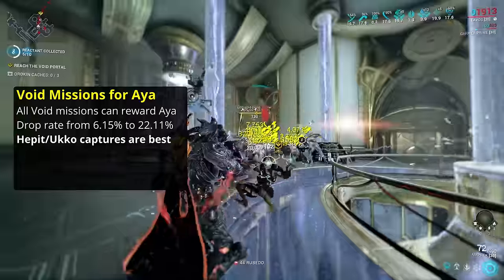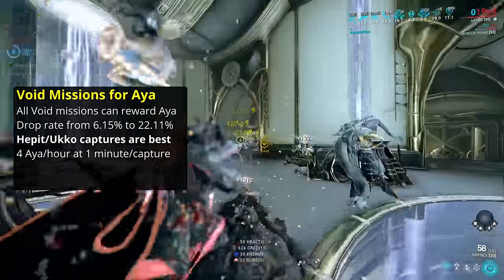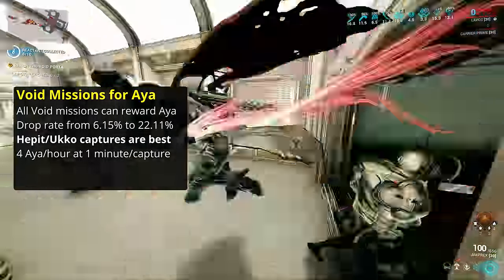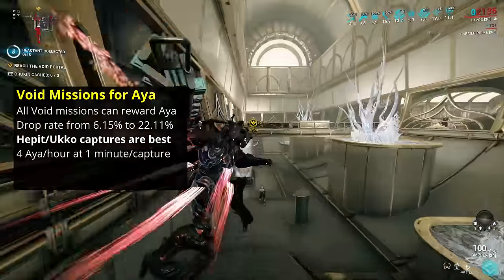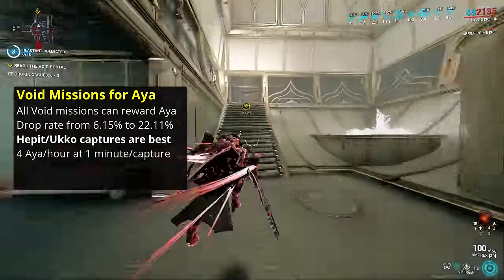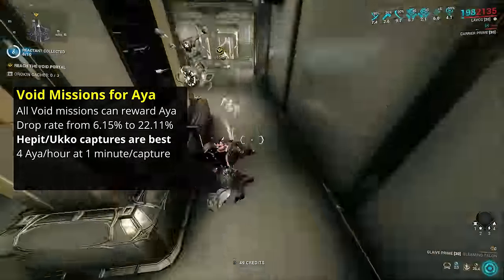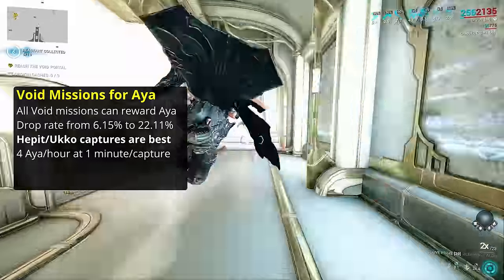Hepit and Ducko both have identical 6.67% drop rates. If you run 1 mission per minute, you'll earn 4 Aya per hour. Just 15 runs of Hepit will give you as much Aya on average as maxing out all 3 open world syndicates at Legendary 2. While tier 4 void missions like Mithra all have higher drop percentages, they take so much longer to run that they simply do not compete.